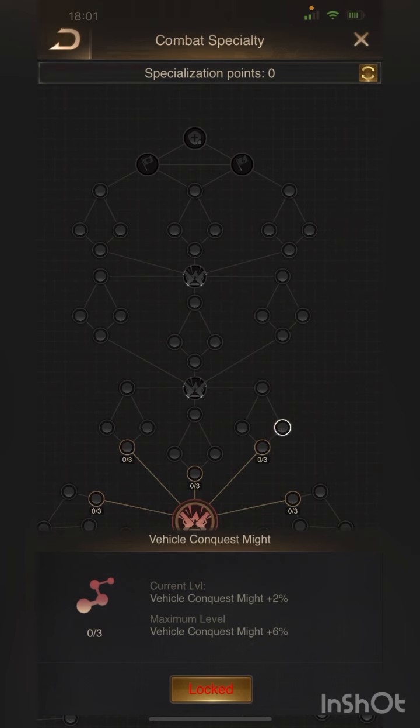You should go for the path above, and when you want to use vehicles - so the hero combination of Ivanov, Sven, and the Panther - you should go for vehicle conquest might, and you can gain up to 48% conquest might. That conquest might is especially good for tiling to one-shot the guardian troops in it.